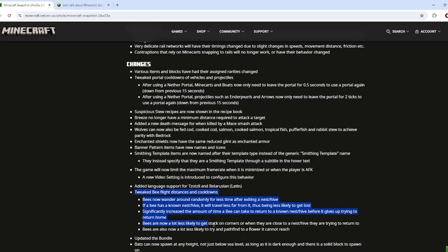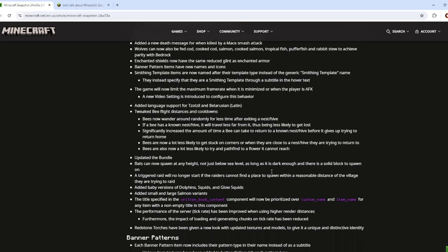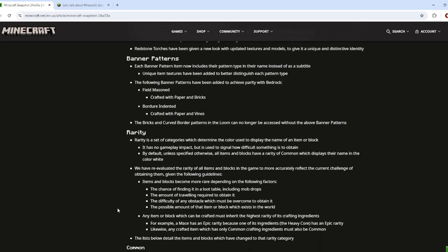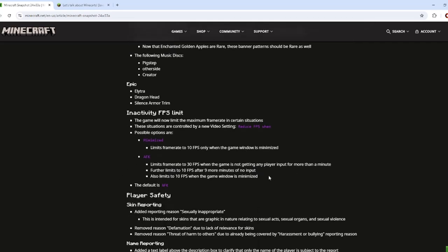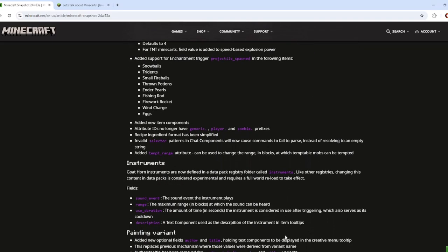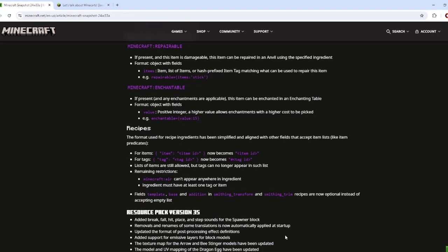Bees are better at flying in general, so hopefully your hives don't randomly lose all their bees unless they're kept inside a room. There's also a bunch of other parity things. Bats can now spawn at any height, so you can actually see them in mountains. Banner patterns are moved into banner templates. There's a rarity rewrite, an FPS limit for when you're inactive, and even goat horns are data driven. It's basically adding as much as an update in some regards.